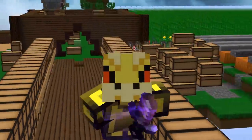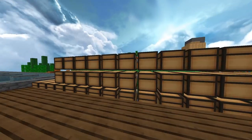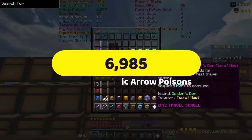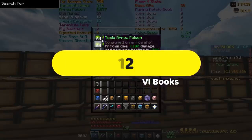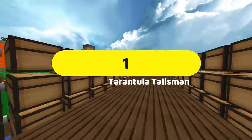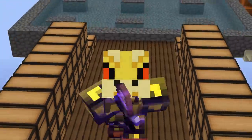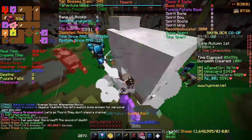Hello sadistic children. So how much of the 35 million coins spent on tarantulas did I manage to keep? In total, I got 6,985 toxic arrow poisons, 57 bite runes, 12 bane 6 books, 13 spider catalysts, 2 fly swatters, and 1 tarantula talisman. Since 750 tier 4 tarantulas cost 35 million coins, the total amount of money I managed to keep was...